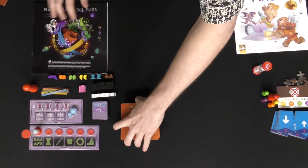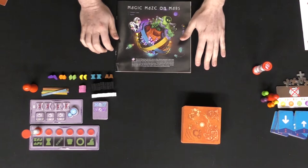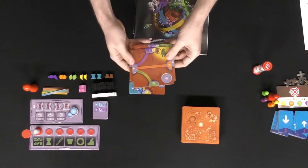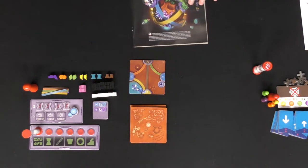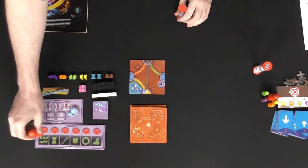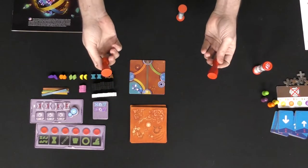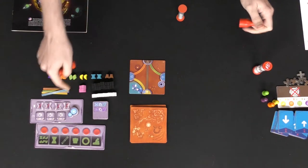Now let's talk about Magic Maze on Mars, which plays very similarly to Magic Maze. You're going to have a setup based on the starting space. You'll get a certain number of tiles — in this case the A tiles, four of them, with more for advanced mode. You'll also get a board that corresponds with actions. When you want somebody to do something, you'll tap with this pawn here, just like in the original. You can't speak in this game at all, except during certain scenarios or when the timer is being flipped or when you use one of these markers.